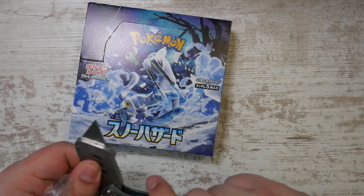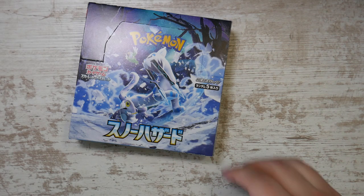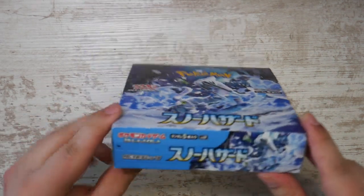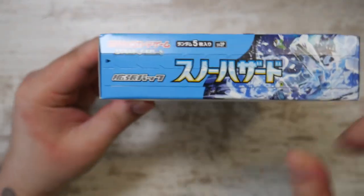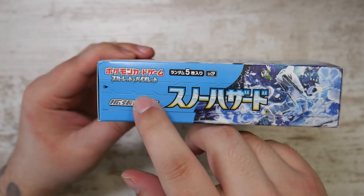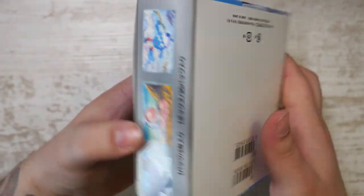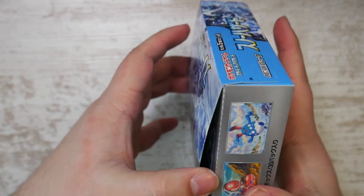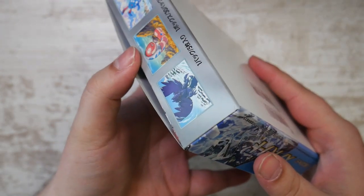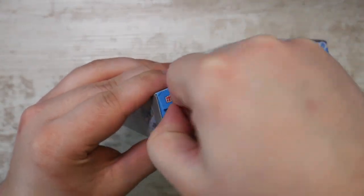This one doesn't feature Iono; it features Grusha and Giacomo instead. But they also brought back the tamper-evident packaging from Scarlet EX and Violet EX, which I really like. Even if the foil is missing, there's no way to get this open without anyone noticing, so this is very good. We're ripping into this.